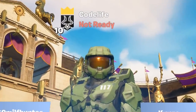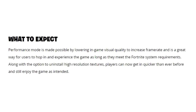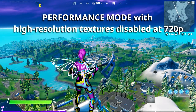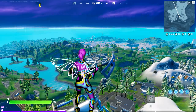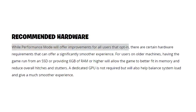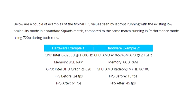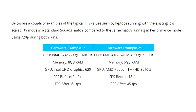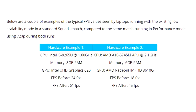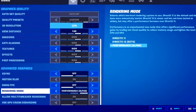It gains that performance by trading out visual quality to lower memory usage and lighten the load on your CPU and GPU. The performance mode option increases your FPS by lowering your in-game visual quality. You can see from Epic Games' testing that it really does lower the visual quality, but it makes your game perform way better. For example, a PC with an Intel i5, Intel UHD 620 graphics, and 8GB of RAM saw a 40 FPS increase just from enabling this setting.